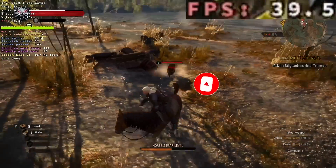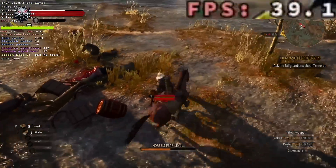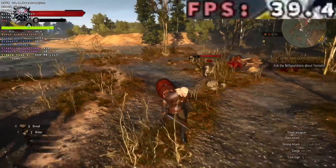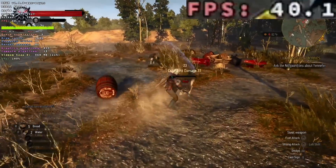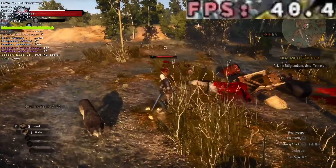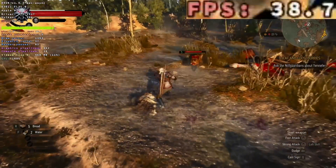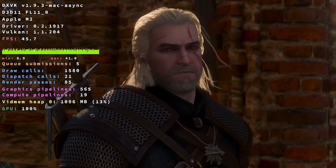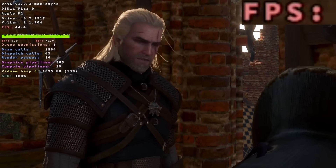First up is the AAA game Witcher 3. This is the Windows version running on macOS and the performance here is not bad, especially considering that we're running through several compatibility layers. This is an Intel binary running through Rosetta and the graphics are piped through two different compatibility layers — DirectX to Vulkan via DXVK and MoltenVK which translates Vulkan into Metal.